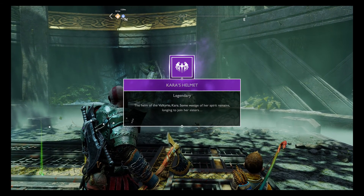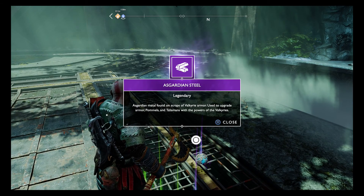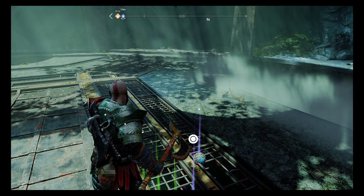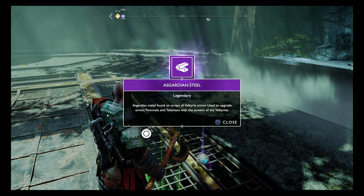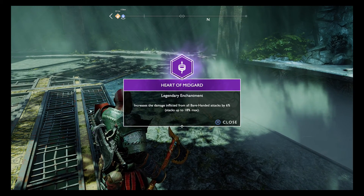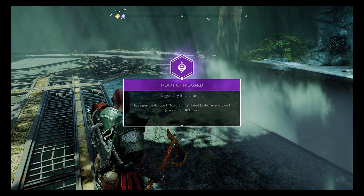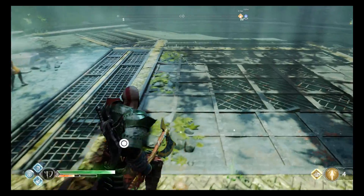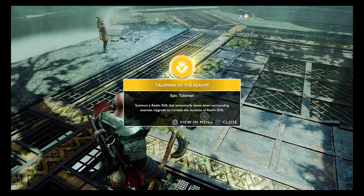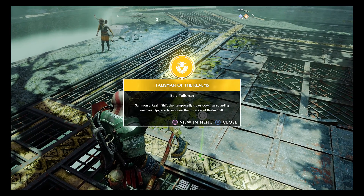We got the Helm of Kara. Used to upgrade armor, pommels, and talismans with the power of Valkyries. Increases damage inflicted by all barehanded attacks by 6%. We don't use barehanded very much, so that's not great for us. There's also a Talisman of the Realm — summon a realm shift that temporarily slows down surrounding enemies. Upgrade to increase the duration.